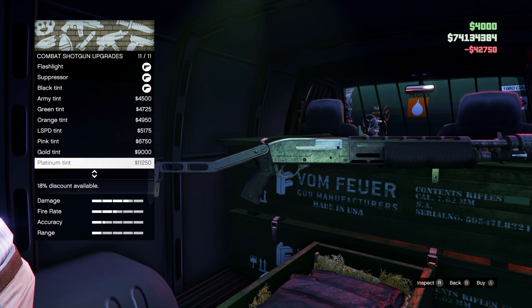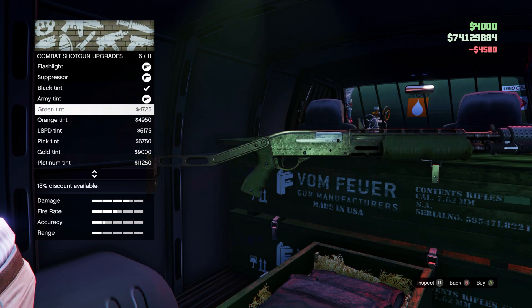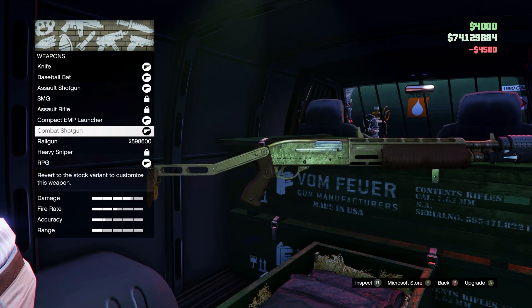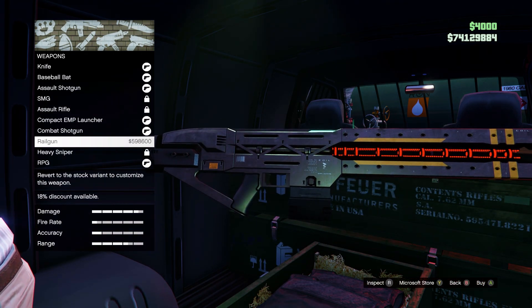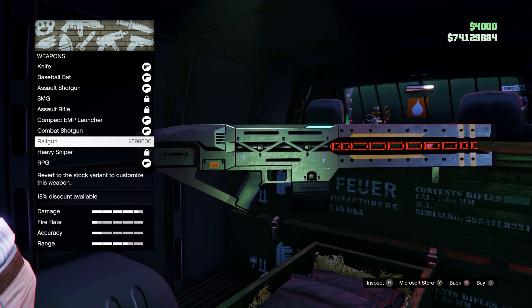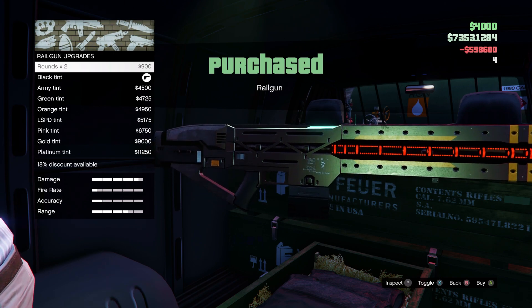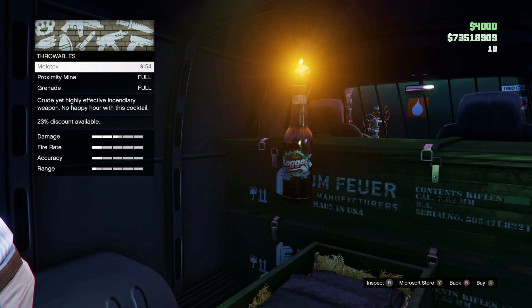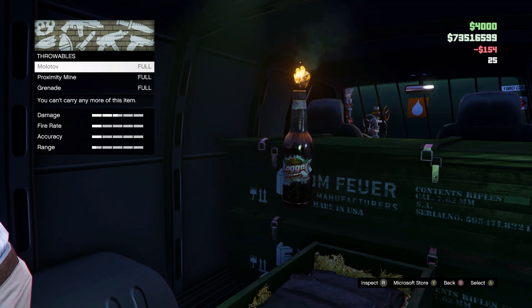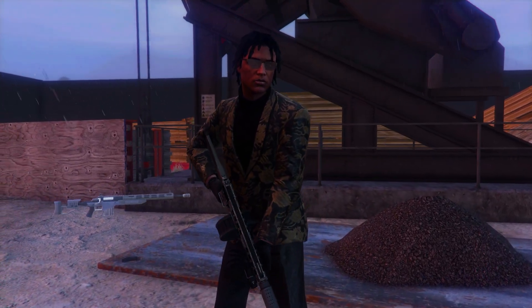At the gun van you'll see a bald guy and you can buy weapons from him. The two weapons a lot of people are going to be interested in are the combat shotgun and the railgun. I've been waiting for the railgun to be added to the game for a very long time — glad Rockstar finally added it. You can also buy Molotovs from this guy, so definitely check it out if you want those weapons or throwables.